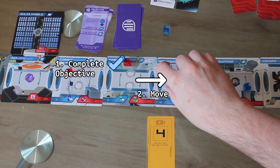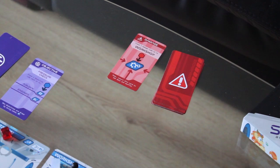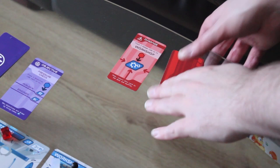Any actions you don't spend are wasted. In the damage step, reveal that face-down damage card and put one damage cube on that room. Then draw a new damage card to place face down and shuffle the old one back into the deck. That's your whole turn!